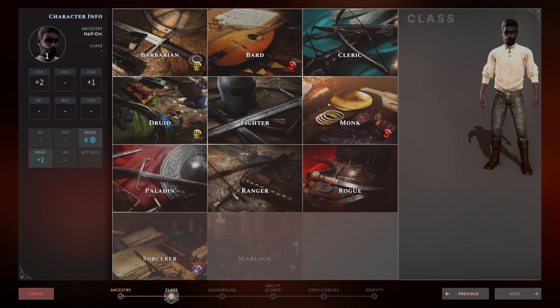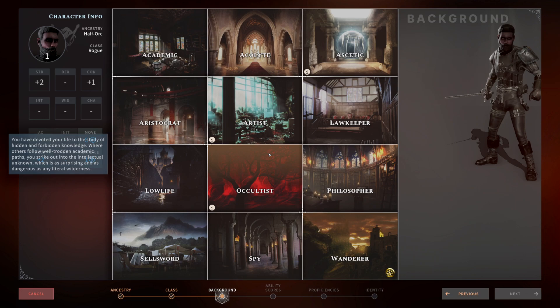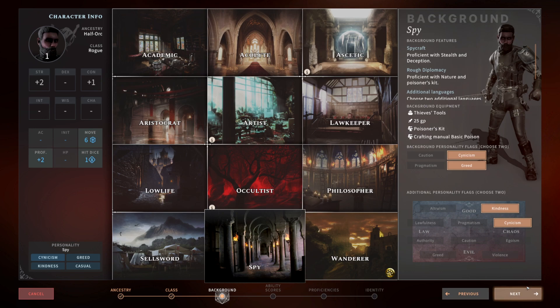Next we're going to pick our rogue class, hit next, and now we have to choose our background. It really doesn't matter because at level three we're going to gain access to medium armor. Normally I'd pick Sellsword, but for this I'm going to go Spy mainly because of the poisoner kit and proficiency with poison kits. This allows me to add poison to my damage so I can do more damage when attacking with poison weapons. But feel free to pick any background you want — it's not really that big of a deal.